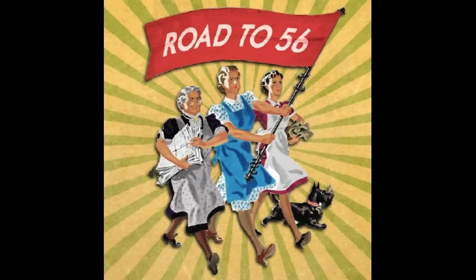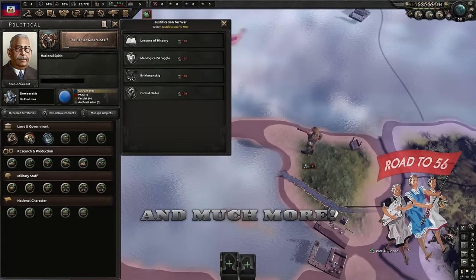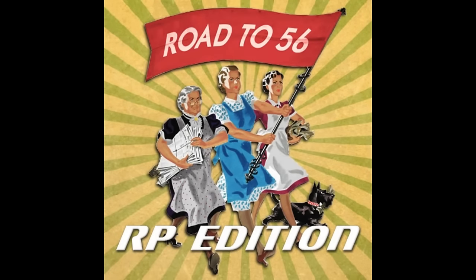Road to 56 is to this day the most subscribed HoI4 mod on the Steam Workshop. It overhauls the base game with new tech, focus trees, and content going from 1936 to 1956. For this reason, many people outright prefer it over the base game, as it is so in-depth — with even spin-off mods like Road to 56 RP having been made.